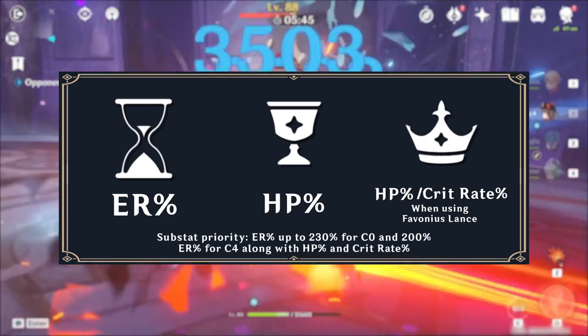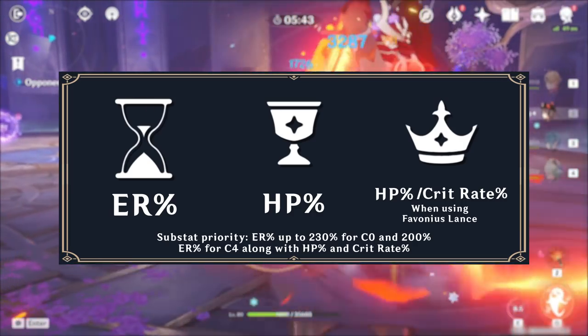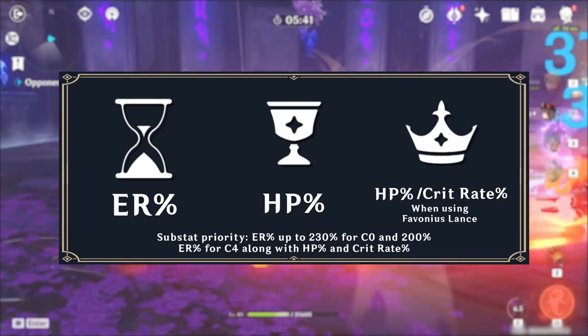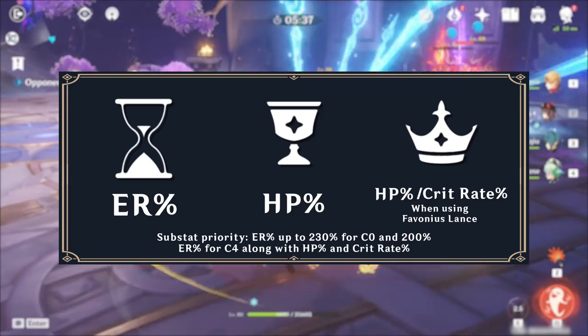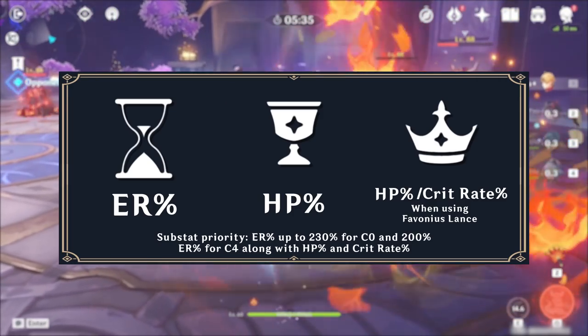As for substats, Thoma mainly wants Energy Recharge up to 230% at Constellation 0 and 200% at Constellation 4, along with HP and Crit Rate if he's using Favonius Lance.